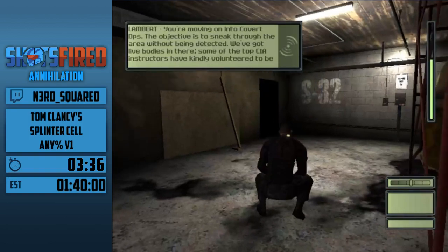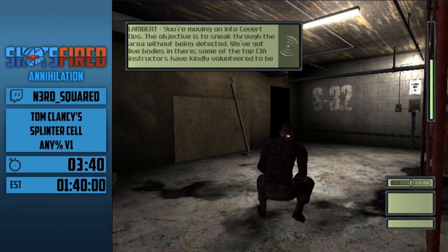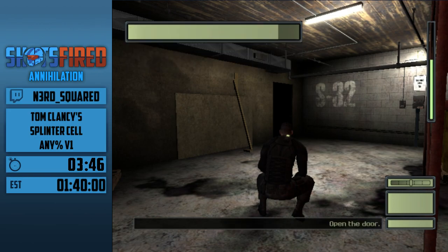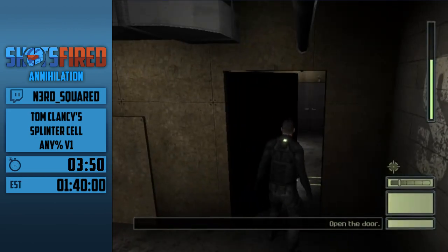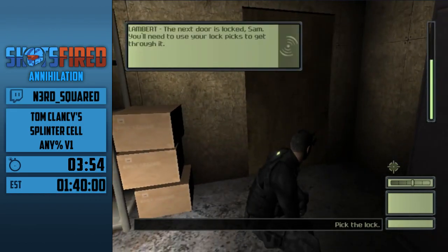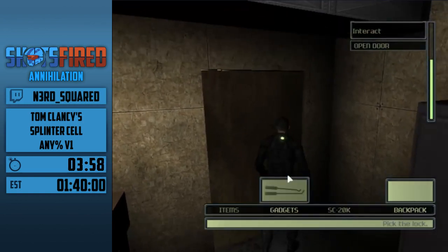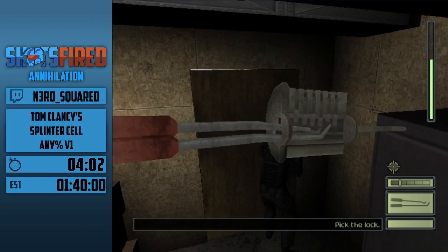That's not technically out of bounds, but I consider it out of bounds because we're not in the normal play area. We're technically still in the play area but we're sort of outside it — I would call that out of bounds. You're not where you're supposed to be. This second part of training is actually pretty good for the speedrun because it gives a nice preview of all the speed tech we're using.